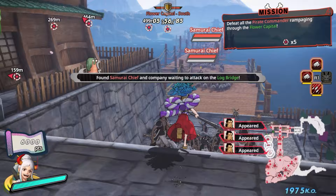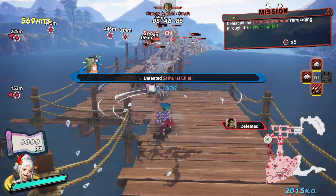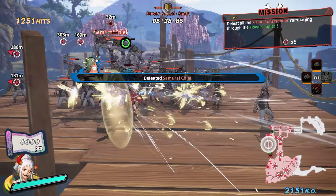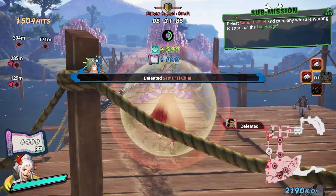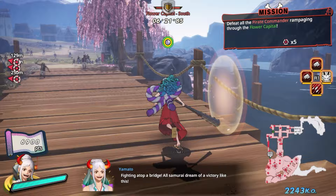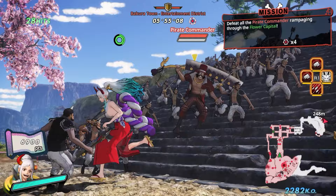The next one is right here on the bridge on the side where you see my arrow - this is another mission. Most of these are just basically find and then defeat an enemy. You can use whoever you want - Karakuri, Yamato, Luffy, Kairo, whoever. You just have to make sure Yamato goes through each stop. To trigger this next one, you have to be by the bridge over here, basically at the entrance of this Wano section.